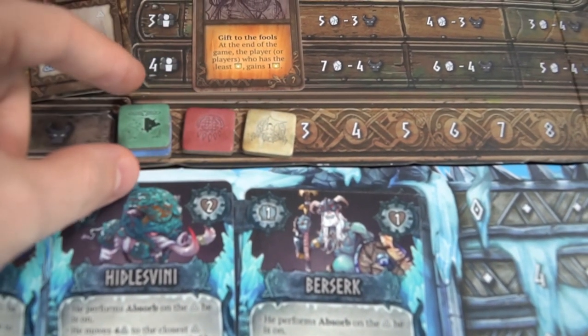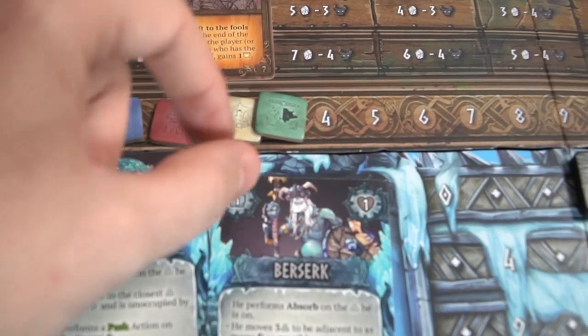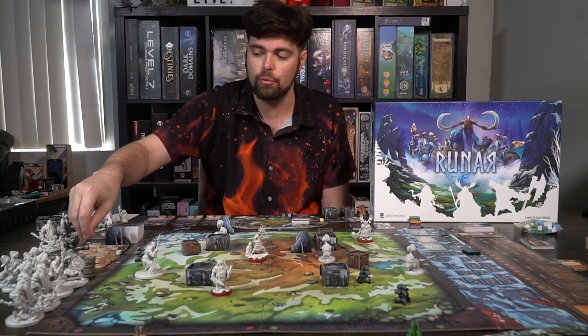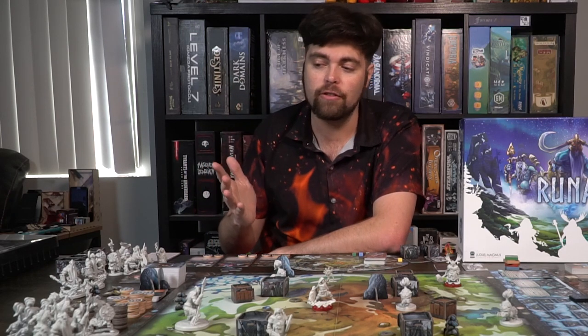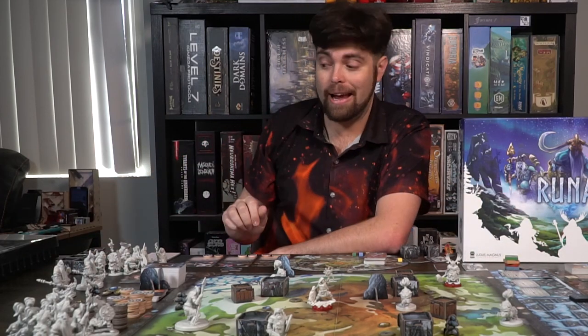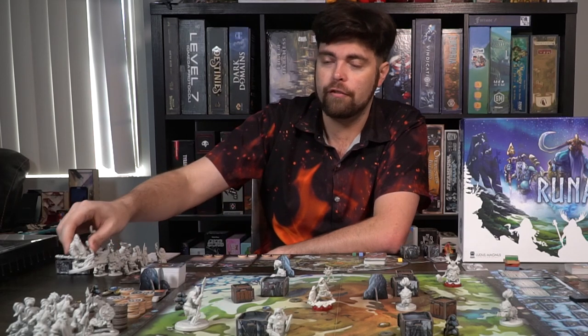Set all victory point tokens to zero — each player places their token on a zero space. The bottom left corner is where traps and runic gems will go. Place remaining tokens aside — you'll need defense tokens, traps, stones, victory point tokens, and the Jotun bad guys that will spawn throughout the game. After that, you're pretty much set up for Runar.